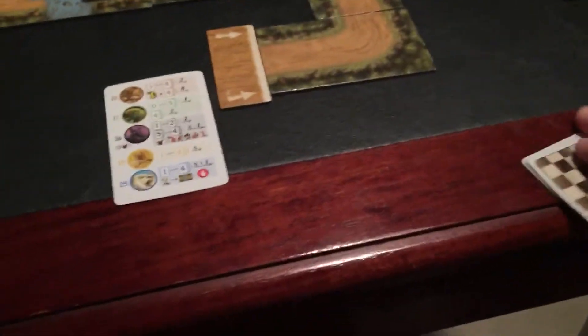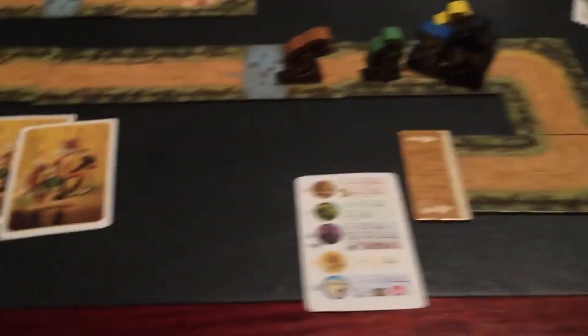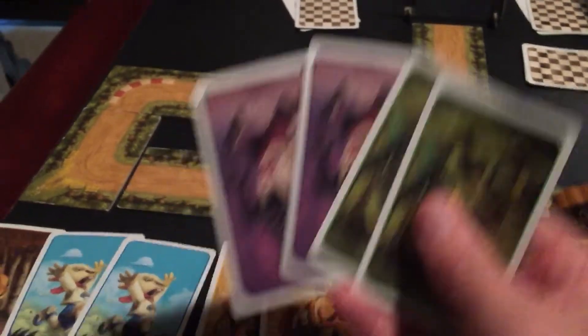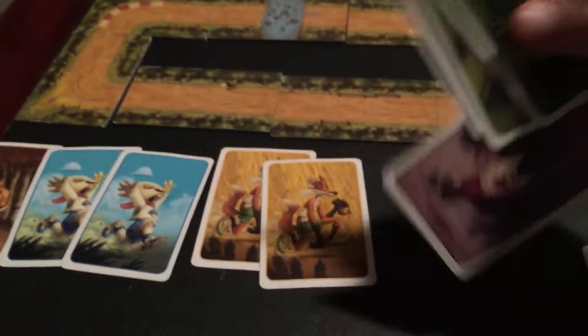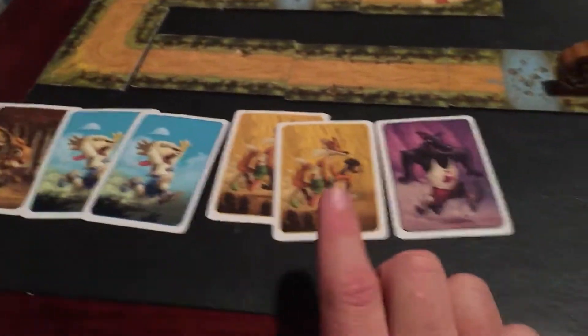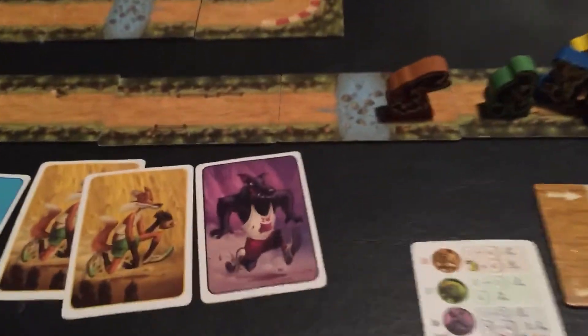I'll play a fox as well. So now we have five animals and we still need three more. Now it's Manta's turn and he is going to play one of the wolf cards. So that's a total of six animals out now.